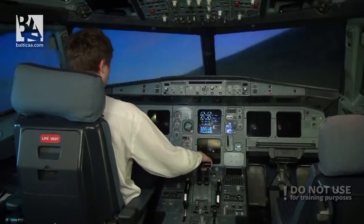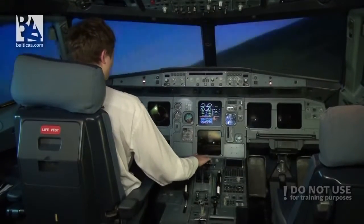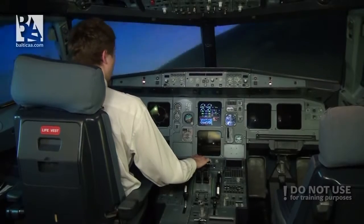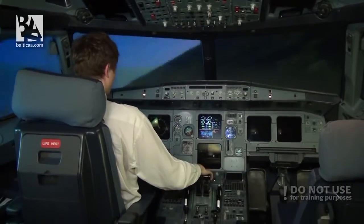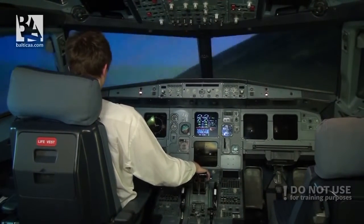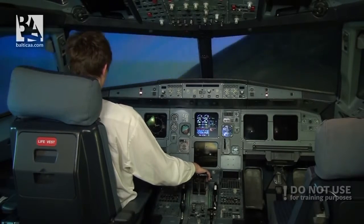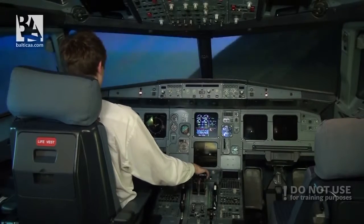We do the ECAM checklist: engine mode selector to ignition, thrust levers idle. FAC1 off and on — this is the flight computer. And then we continue. Our speed at the moment is 160 knots, but the ideal speed would be approximately 205 knots in clean configuration with no flaps or slats — that would be the speed with maximum lift-to-drag ratio.